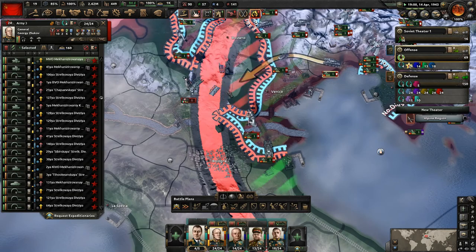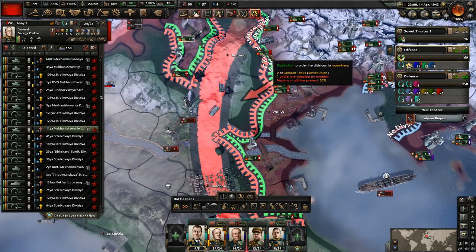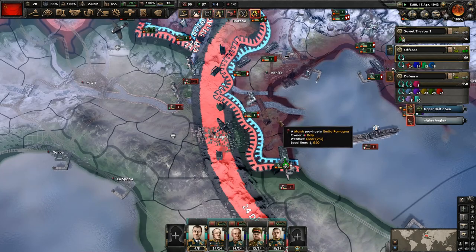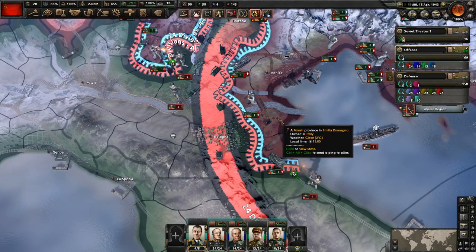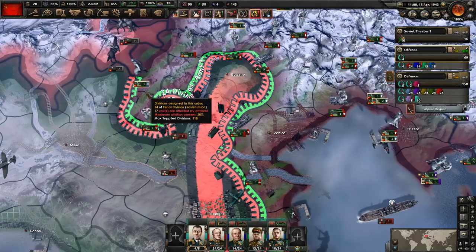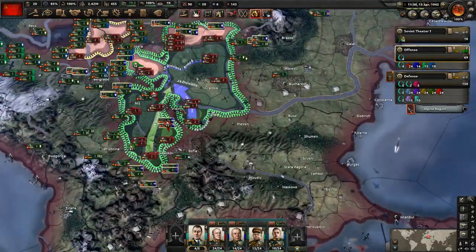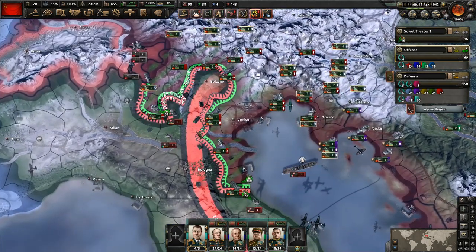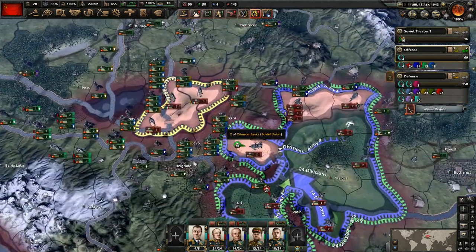Let's keep these tanks pushing forward and grab all this territory here. They do have a few divisions to try and stop us — if I had to guess, maybe five divisions in Italy. It's not a lot of divisions.